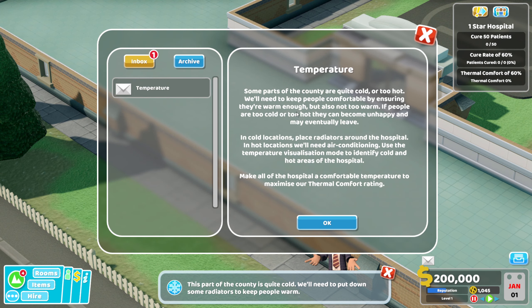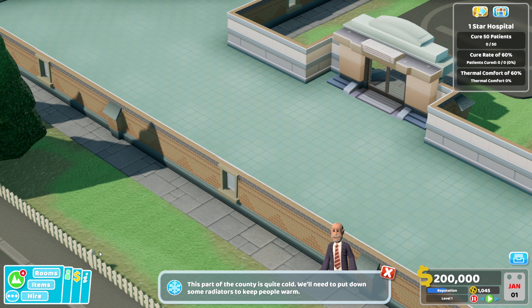So, temperature — basically we need to put radiators in. There's a thermal comfort rating, as if we didn't already have stuff to deal with; they're just throwing us more curveballs as we go. The aim is to get a thermal comfort of 60%, a cure rate of 60%, and cure 50 patients.